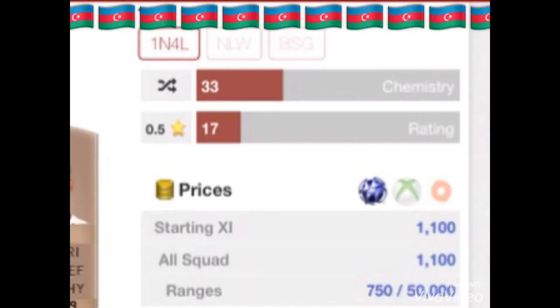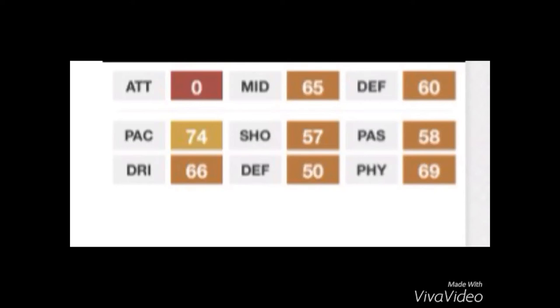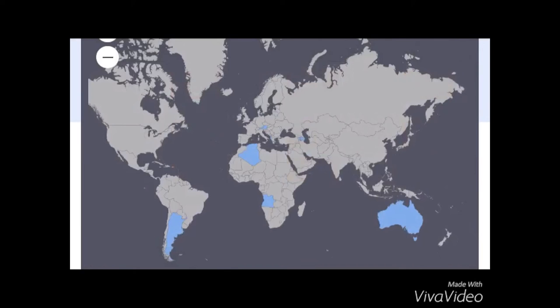There are only five players from Azerbaijan in the whole Ultimate Team. As you can see there, for PlayStation the cost of the team is around 1,000 coins, since the players go for pretty cheap. For Xbox they also go for around 1,000 coins. For PC, apparently it's free, but I'm pretty sure it's around the 1,000 margin as well. The stats on the screen show no attacking stats since there are no strikers, then 65 midfield and 60 defensive. For the players we have, it's pretty pacey with an average of 74 pace.